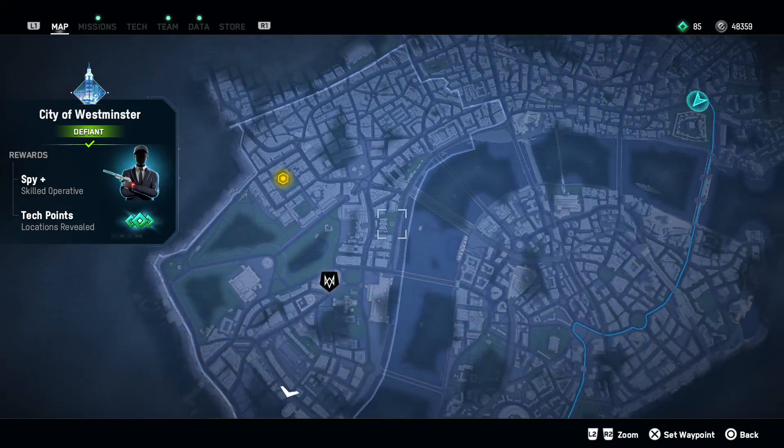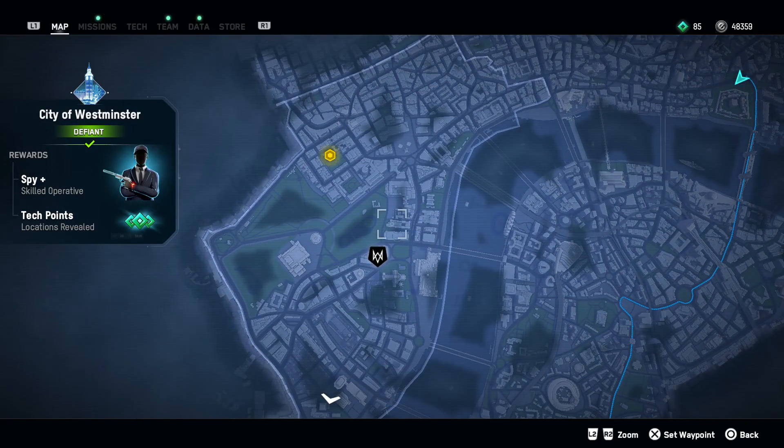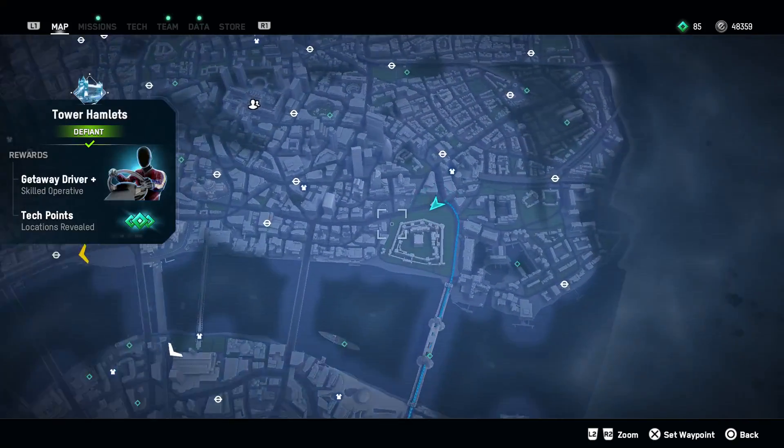The first one would be liberating the City of Westminster, or making the City of Westminster defiant. You'll definitely be getting a spy from here.